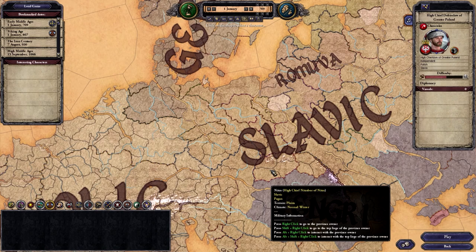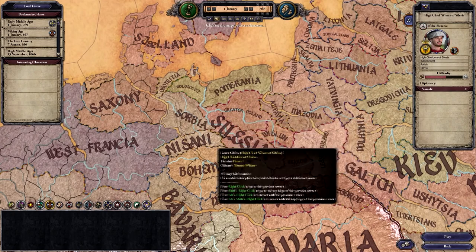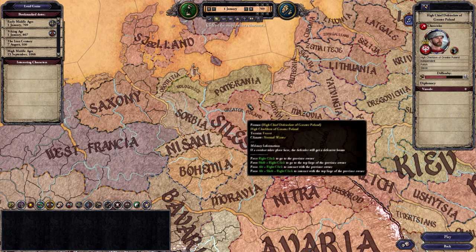Now that we've addressed the religious differences, let's talk about our own consolidation and conquest objectives. The first thing I'd recommend doing is subjugating all the lands that fall inside the de jure boundaries of Poland. Playing as Greater Poland, I'd recommend going after one of the larger duchies first — that being Silesia if you have the troops, or Kuyavia directly to your northeast. I would leave the lower chiefdoms for either claim fabrication or forcing them to be a vassal through casus belli. No need to waste your subjugation on them.